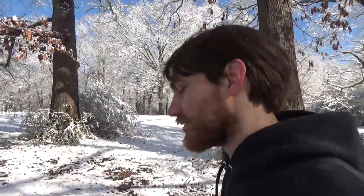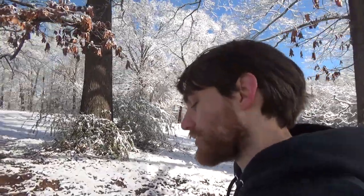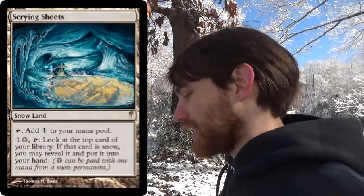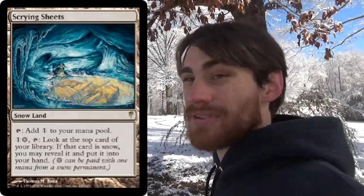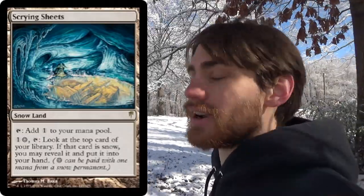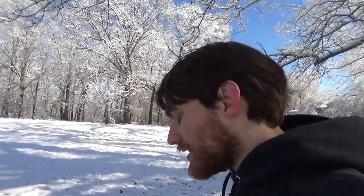Boros Reckoner has red, red, red or white, white, white in its cost — in other words, there's no colorless. So you can't run Scrying Sheets, or if you can, you have to make sure you play it last. If you have three lands and one of them is Scrying Sheets, you're not going to get the Boros Reckoner out on time unless you draw into one.